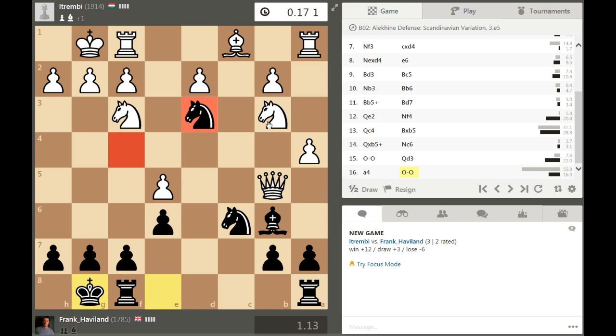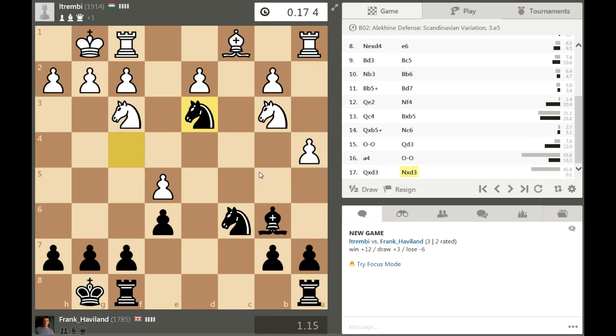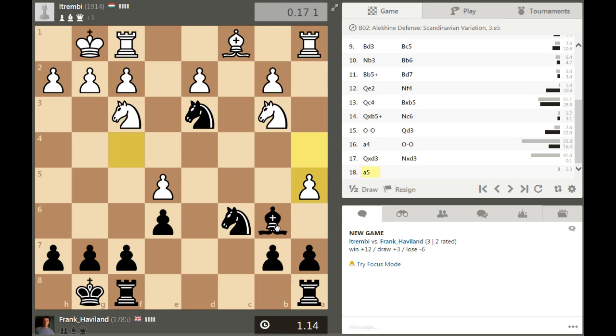I think he has to play queen takes queen here and just let the pawn go - yes, he does finally. Now I can play bishop to c7 and just gang up on this pawn. Is there anything better? I should try and keep my time advantage. This knight is fantastic here, this piece is really nice.